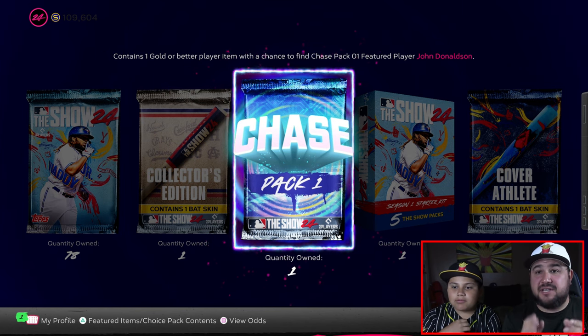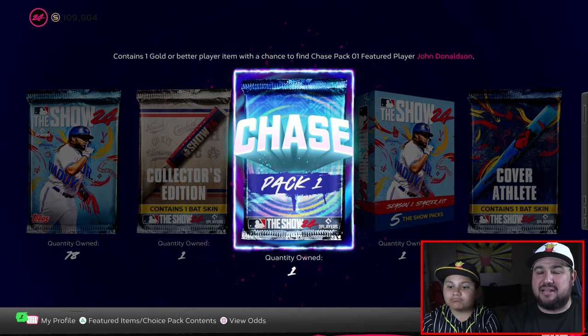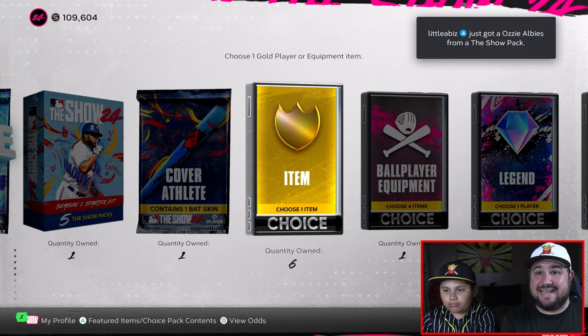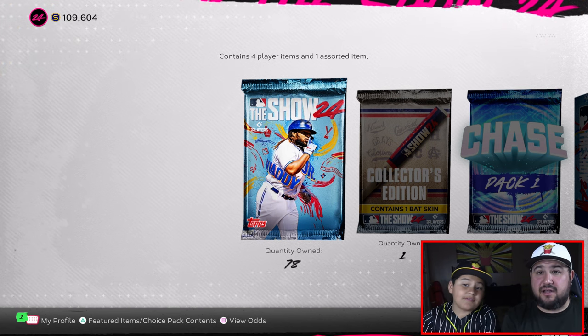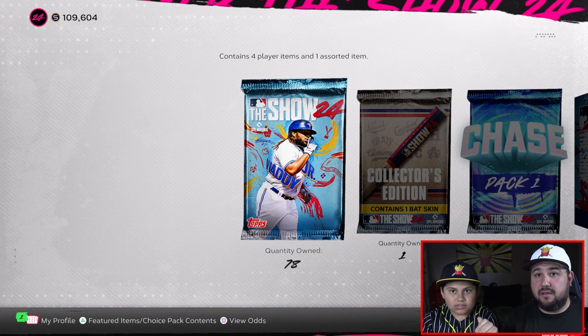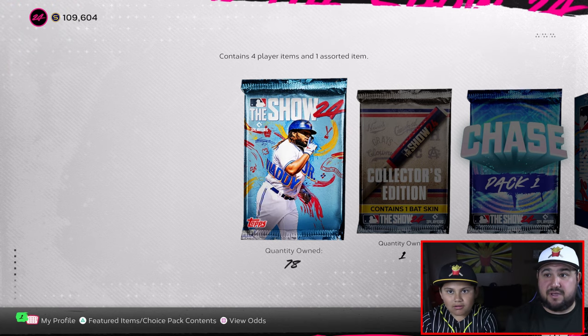Because I hit a home run in our first video — I was the first one to do it — we're gonna start with my team, Team Rally Fries. We got the early access so we got about 25 regular packs, and then I also bought a 50-pack bundle, which makes it 78. Good, he's got his math right.